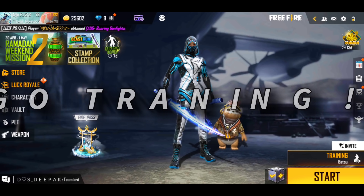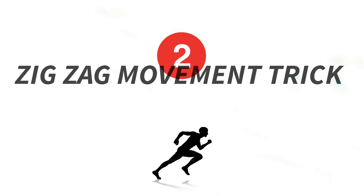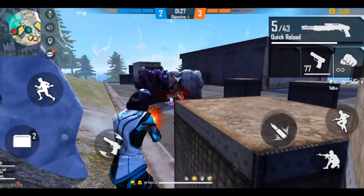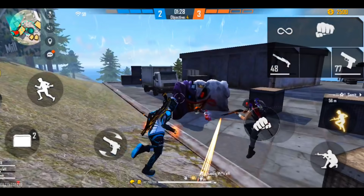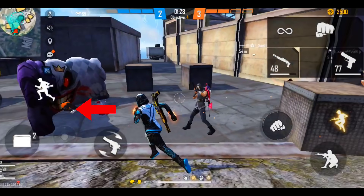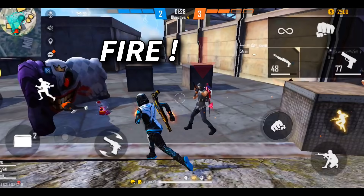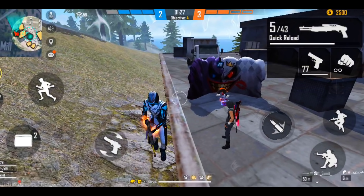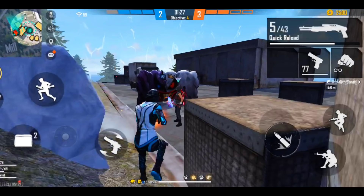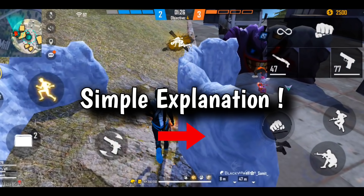Our second trick is the zig-zag movement trick. There are many people going to try it. I will apply it here so let's see how to do the zig-zag movement. If you understand this trick, then you will know what the training means.